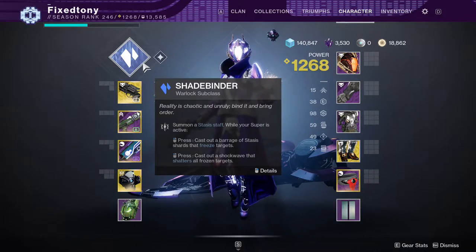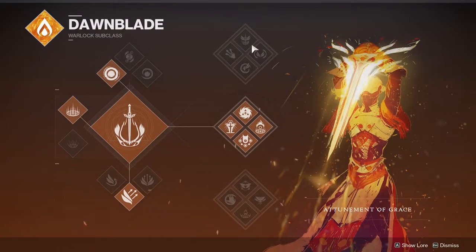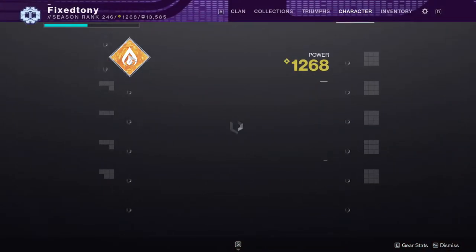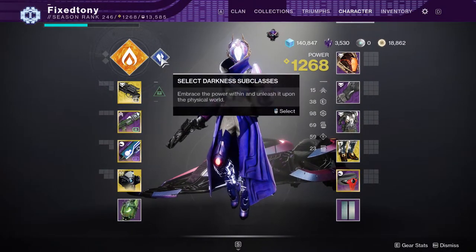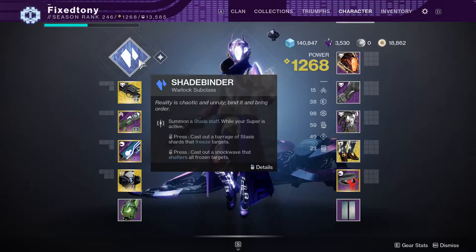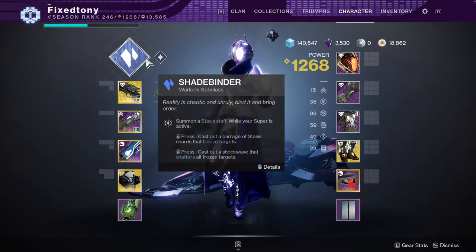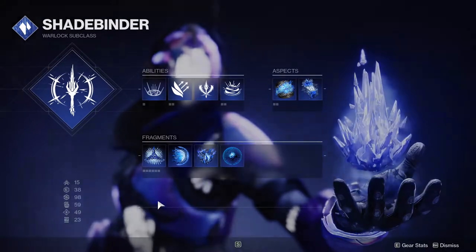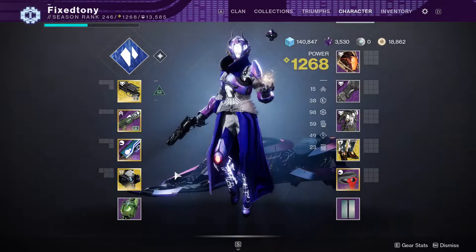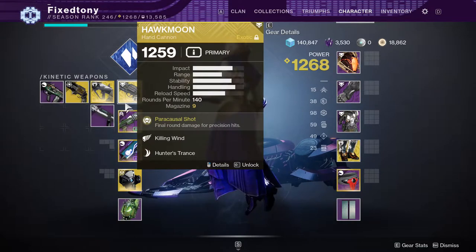I haven't been using Shadebinder that much because it just feels like such a slow class. I've been using top tree solar and void - I've always loved void. But the Shadebinder super, whatever it's called, is just too slow for me to really enjoy it.